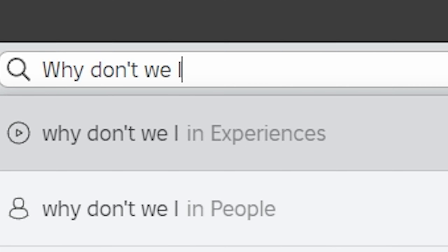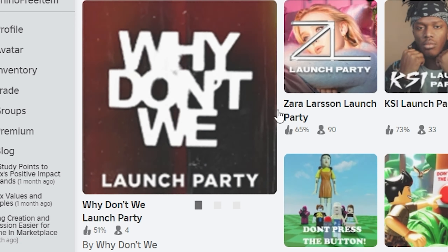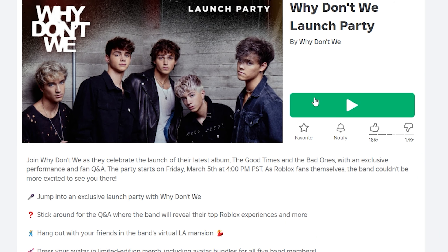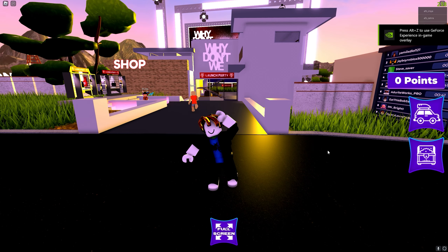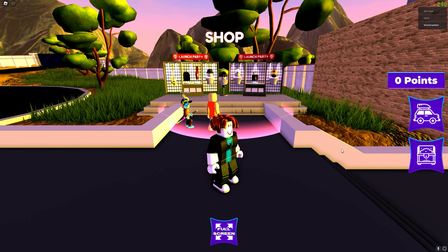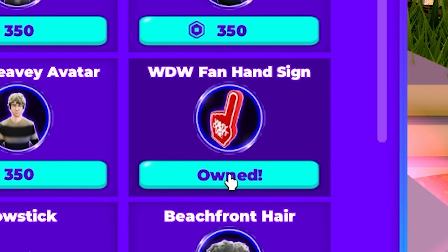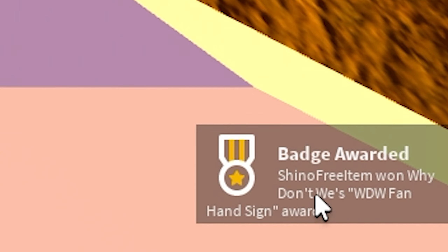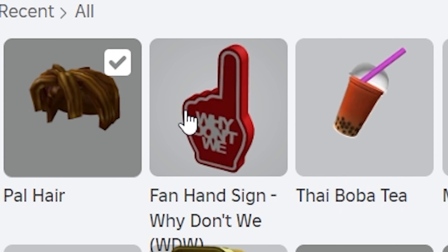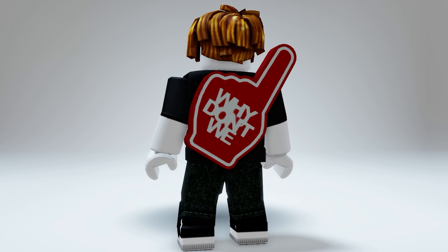Next search this game and click this one — make sure it's made by Why Don't We. Then follow where I go here, go to this store, and click on the free item available in the store today. You get the free item just by clicking it! Very cool back accessory — get it now before it's gone!